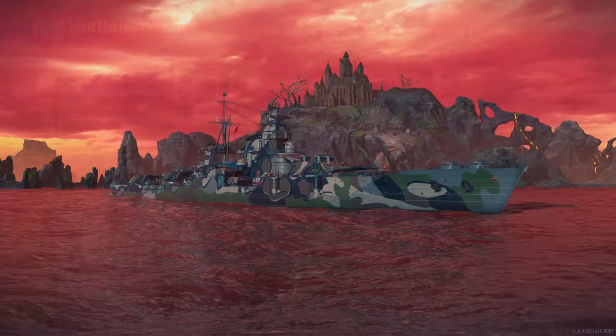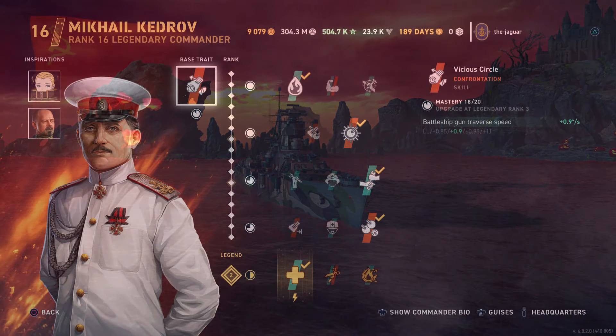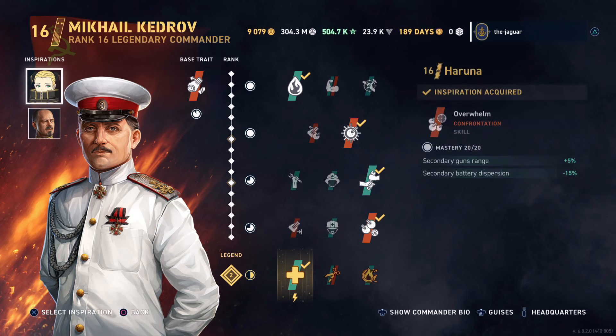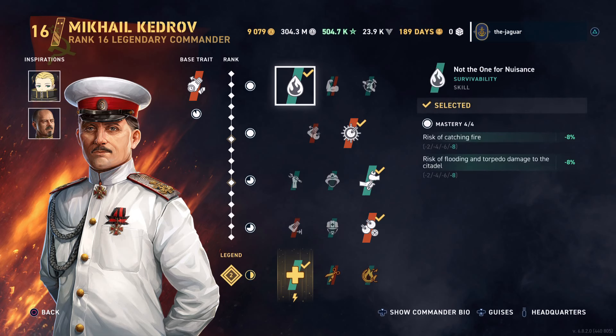I just recently upgraded him to rank 16. I haven't used this commander at all, but with the secondary build here, we went with Ketarov. Vicious Circle is the base trait. Battleship gun traverse speed is improved. Then we went with a secondary build inspiration of Haruna and Friends Von Hipper, and they both improve the secondary gun range — that is the important part.